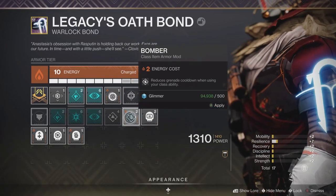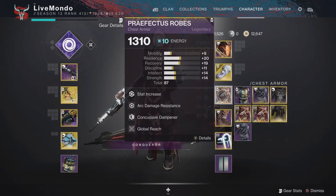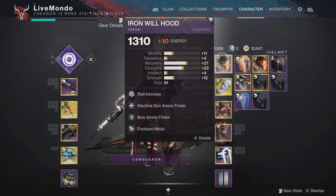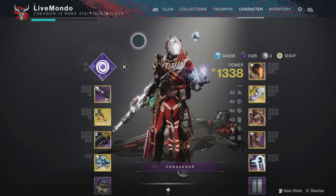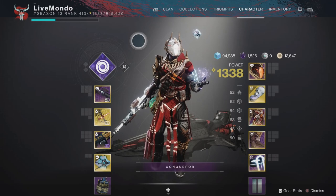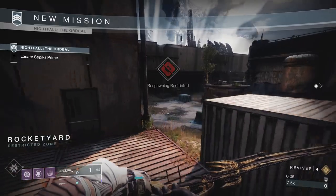I'm using basically a Warmind Cell build: Fireteam Medic, Rage of the Warmind, Global Reach, and Wrath of Rasputin. I have Elemental Light on my boots so that if I pick up a font of light, it'll recharge my abilities faster. Machine Gun Scavenger, Arrow Scavenger on my boots, Sunder and Glare on my bond — rapid precision hits from range will weaken that enemy, which is really good. Machine Gun Ammo Finder and Bow Ammo Finder on my helm.